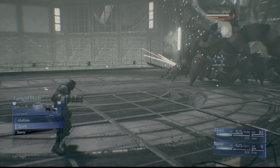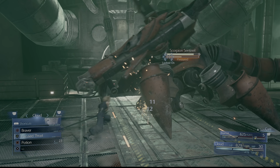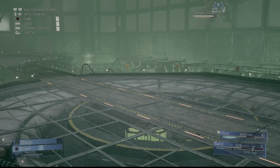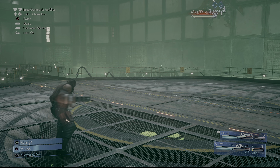You also want to try to build up Barret's Overcharge ability. You can do that by using it and then mashing Triangle to rev up his gun and charge it faster. Unfortunately, this does mean that Barret cannot do any other damage while he's charging it up, but it's still good to do.